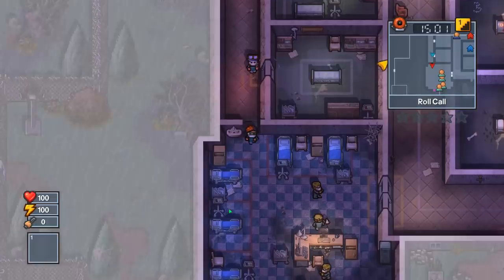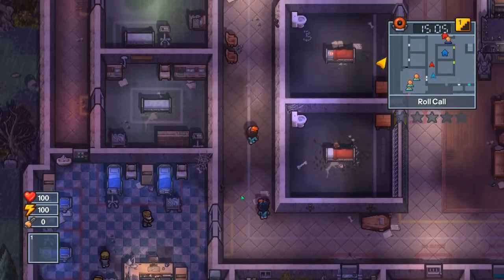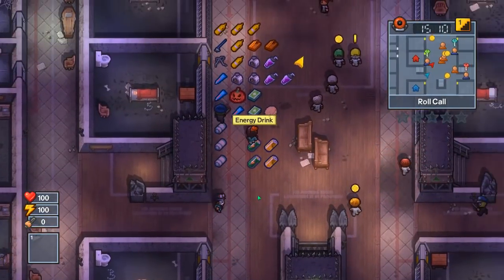The last piece of the monster you're gonna need in order to raise them is gonna be some bolts. These bolts are in a desk near the warden's office. We're gonna check into roll call real quick.